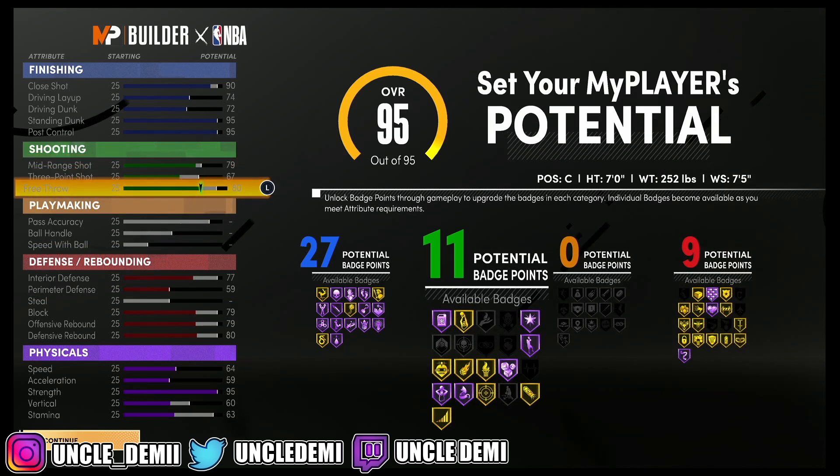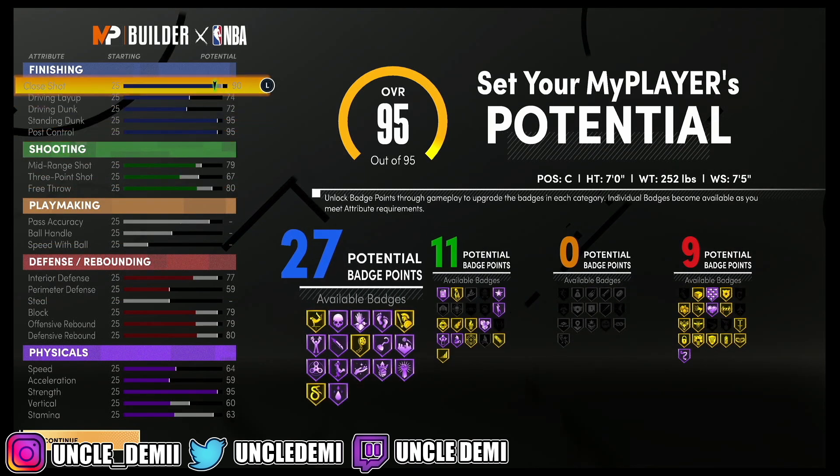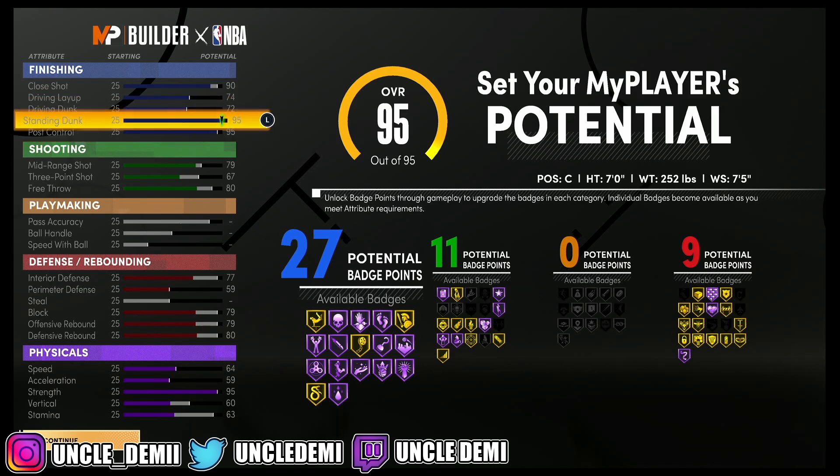There are caps, and then of course you're actually able to go as high as you want on close shot. Your driving dunk will probably be very limited too. But this is not a bad build at all, especially when we have this many finishing badges. This is basically a pure post scorer. As a pure post scorer, you should be able to have some fun if you have a lockdown on your team. Nobody's actually been going against pure post scorers, so it's a pretty unique build.